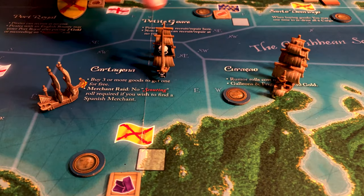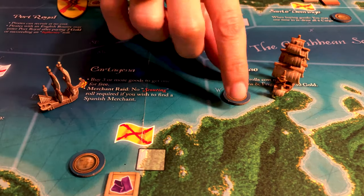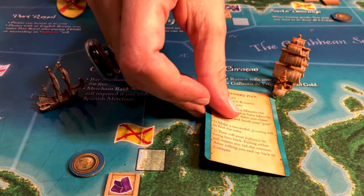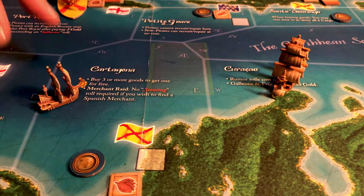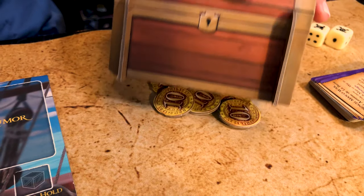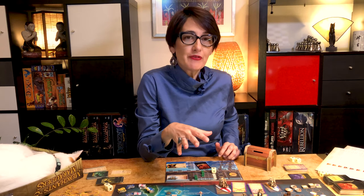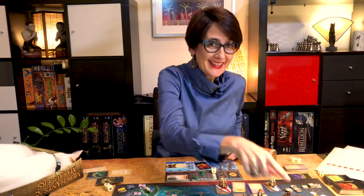Now let's recap how you score glory points: defeating a player or NPC in combat; selling three or more goods which were in demand; plundering twelve or more gold during a merchant raid; completing a mission; finding a rumor to be true; once per captain when buying a galleon or frigate; and up to five points for every ten gold stashed in your treasure chest. Once a player reaches ten glory points, the game ends — players complete the current round so everyone has the same number of turns. In case of a tie, the player with the most points on the track wins.